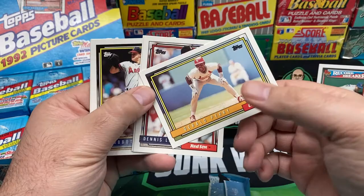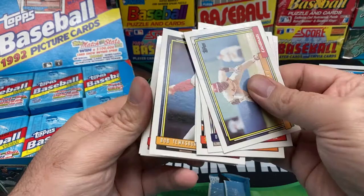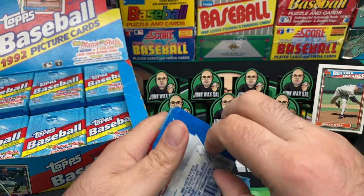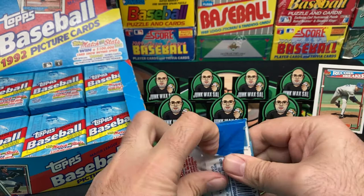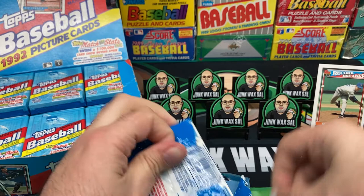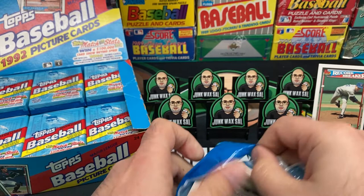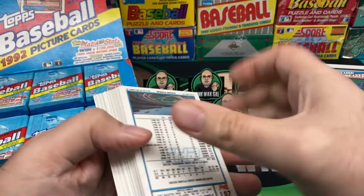We got Gerald Perry, Dennis Lamp, Sparky Anderson, Jim Abbott, Barry Larkin. Moving right along - at least trying to. I would say moving right along but I don't want to jinx myself, because apparently I suck at opening up cello packs for 1992. I might have to employ the exacto knife on this to save us - probably my best bet going forward, just clip these damn things with an exacto knife, either that or do a lot of editing to save face.